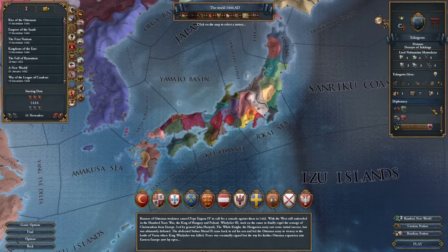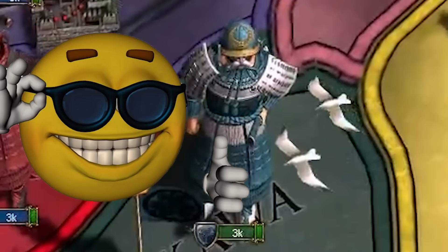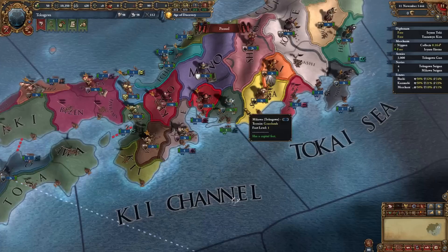We start out allied to Hosokawa, who we're going to use a lot especially in our early wars. Here we are with a lot of different nations to beat up in Japan, but at least our guys look pretty cool. In terms of missions, we do get our own kind of unique mission tree, though it's the one all the daimyos share.